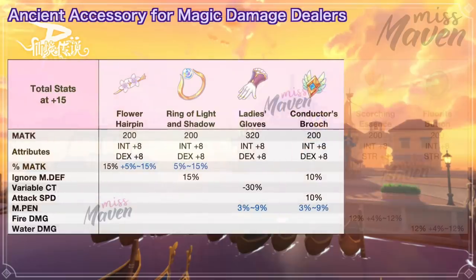Next, we have the Conductor's Brooch for boosting ignore MDF, MPen, and attack speed. It grants plus 8 int, plus 8 dex, plus 10% ignore MDF, plus 10% attack speed, and a chance to get 3% to 9% MPen.